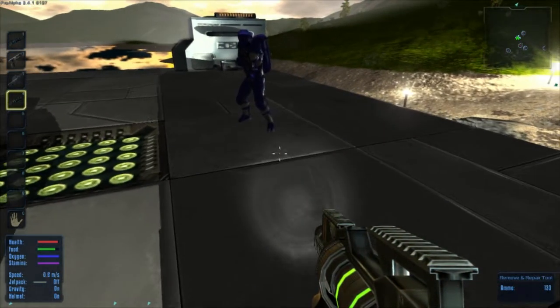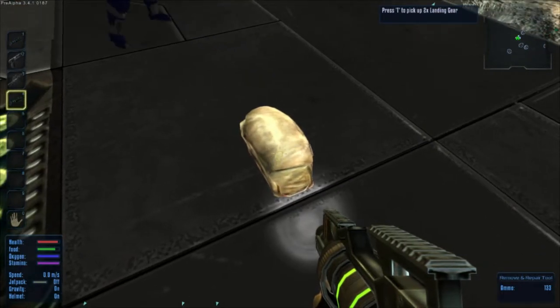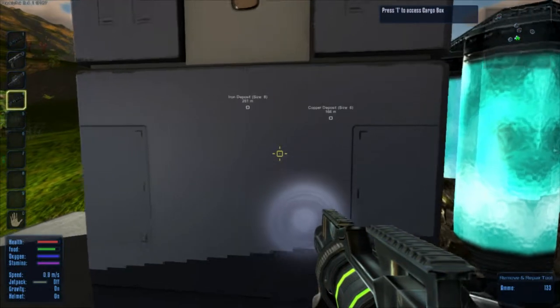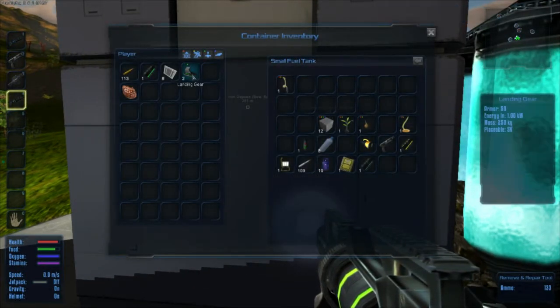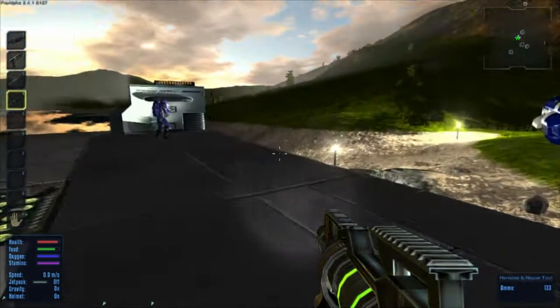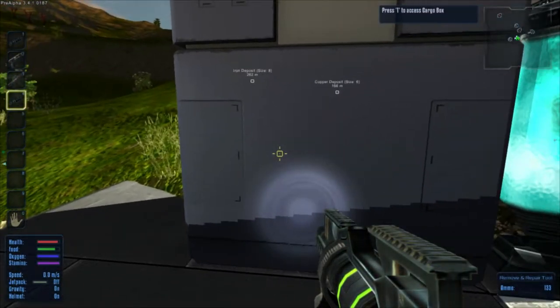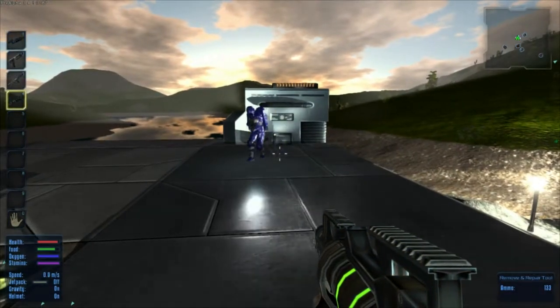There you go - the landing gear. How do I pick up? T - okay. I'm gonna change that to the E key instead because it's kind of awkward having it all the way over there. Yeah, it's a bit fiddly. Have you got the terrain tool on you? Yeah, the filler-flattener - that's the one.